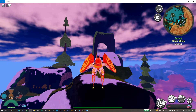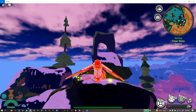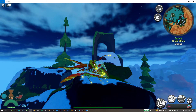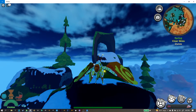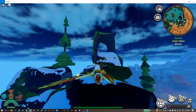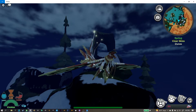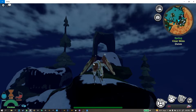Now let's get into the different animations that it has. Here is its sit down animation. Here is its lay down animation. Here is its wallow and mud animation — sorry that it's kind of clipping through the ground. Here is its aggro animation, this is probably one of my favorite animations from this creature. And here is its power animation.